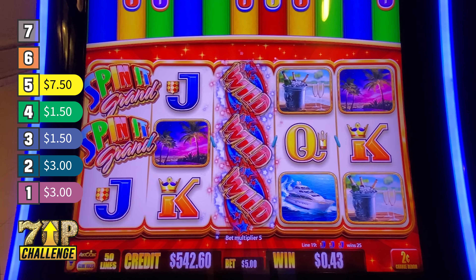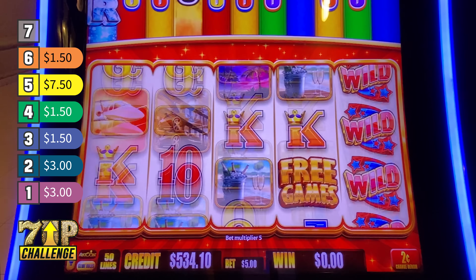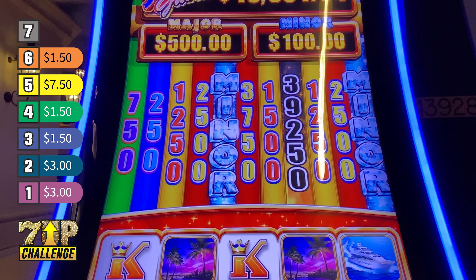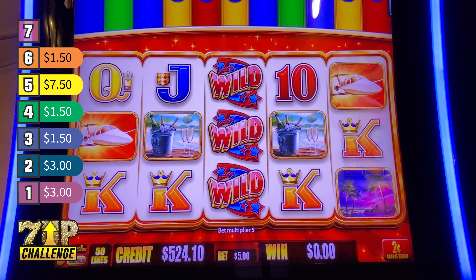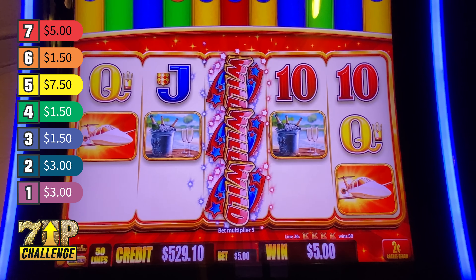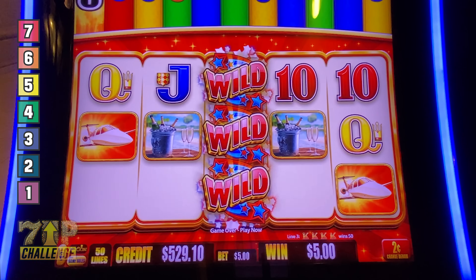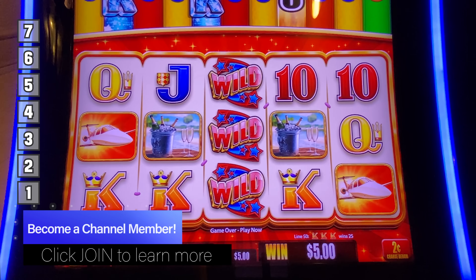Come on, Spin It Grand. Jujubee looked at me all sideways — oh, look at this number, that's almost $800 — and didn't talk to me for the rest of the night because I cracked a little laugh. All right, we got all seven wins on the $5 bet. How much did I win and how many spins did we go through? Now this is where I said would be the highest bet of the 7-Up Challenge — the $7 bet. If we have some fun wins I'll continue on, but I'd like to walk away with some money.